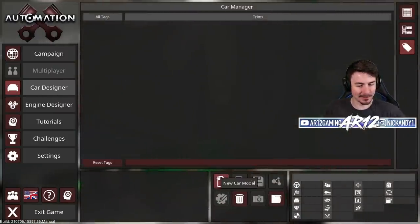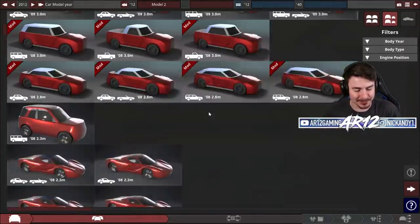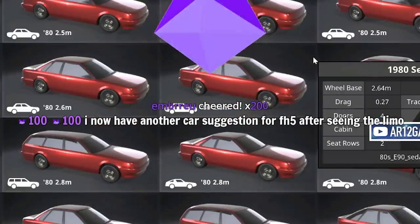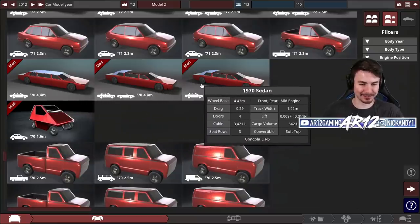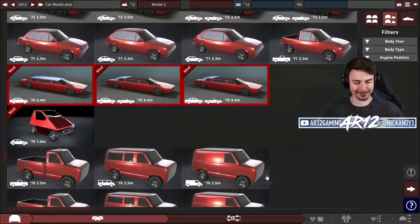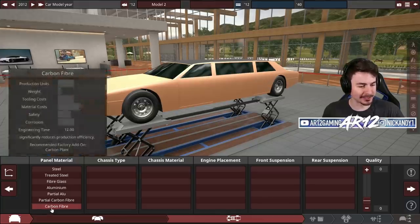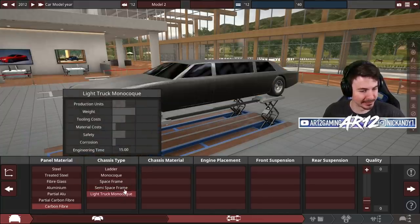Anyways, I think I can do better than that today, so let's head off into Automation, the car designer, and I'll show you what we're gonna build. I now have another car suggestion for Forza Horizon 5 after seeing the limo. Take a look at this - our 1970s limo. That is what we're gonna be building today.